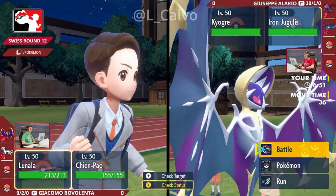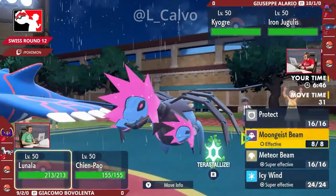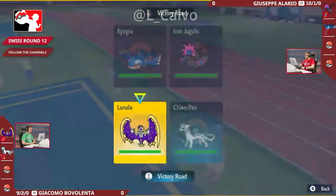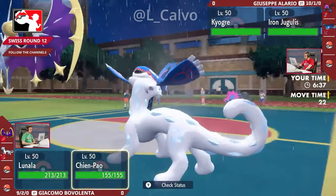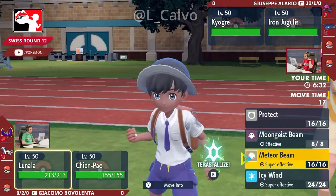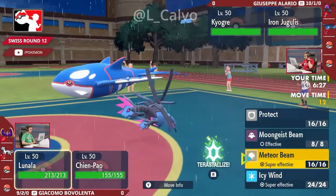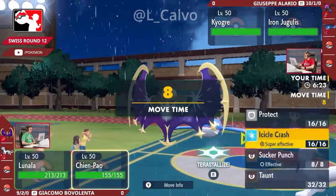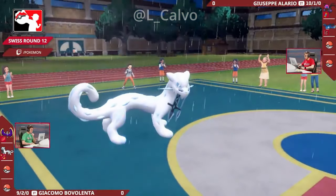Lunala has access to Meteor Beam. Its Shadow Shield is still intact, so it's not going to take as much damage this first turn — especially if the Iron Jugulus is tied up going for a Tailwind. But you can't leave that Kyogre unchecked with that Water Spout sitting in the wings. You can reduce the damage with Sucker Punch, or switch in your Serena for Queenly Majesty to block that move. It's quite an interesting turn one here — who's going on offense, and maybe support as well?